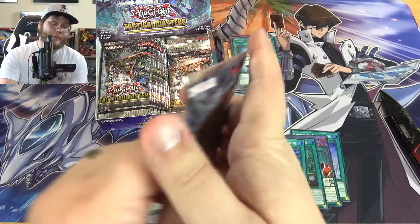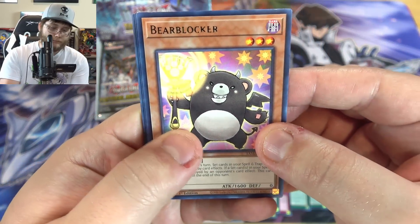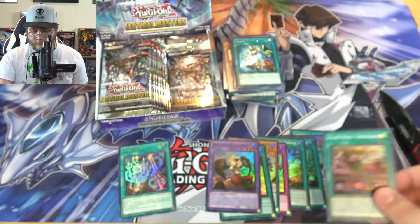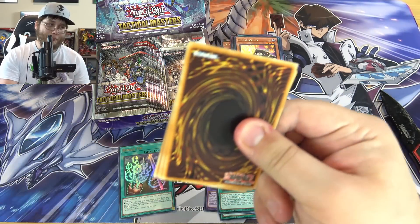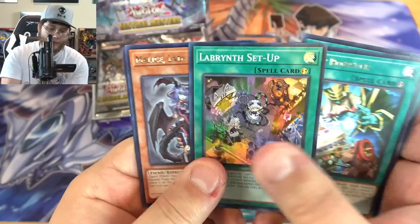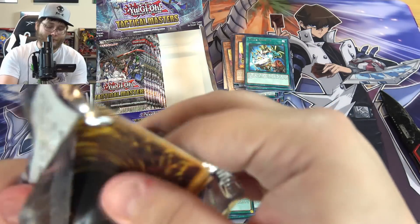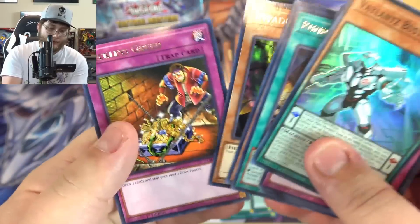They also have another fusion — and you should already have that one because technically this set was supposed to come out before Power of the Elements. They have a couple pretty cool fusions. Valiance World, Shinra Bansho — I think they have like two field spells. Hey, if I got enough of their collector's rares, maybe I would build them — I'd have to get a summary of each effect but it would be tempting. Labyrinth Setup — I know a lot of my friends are wanting to build Labyrinth, and I don't blame them.